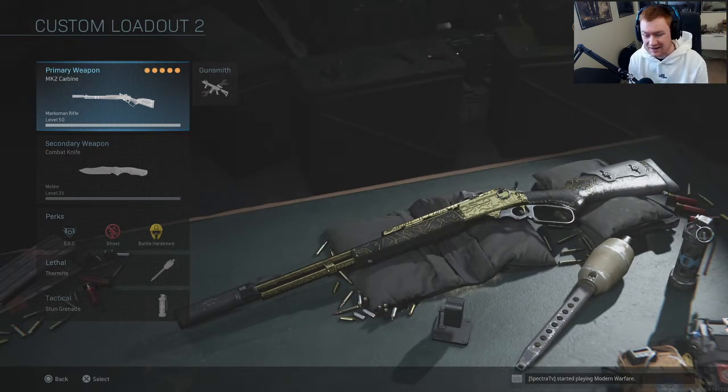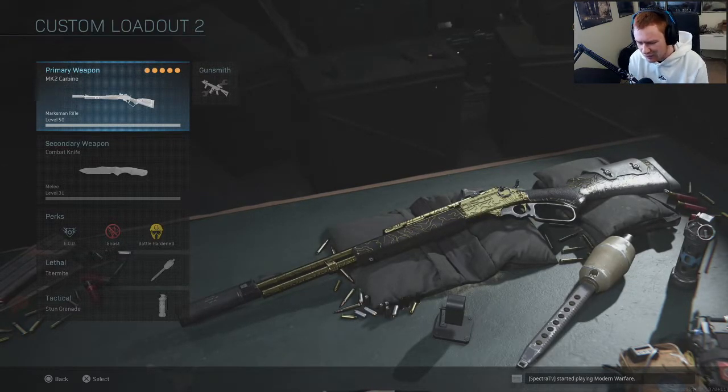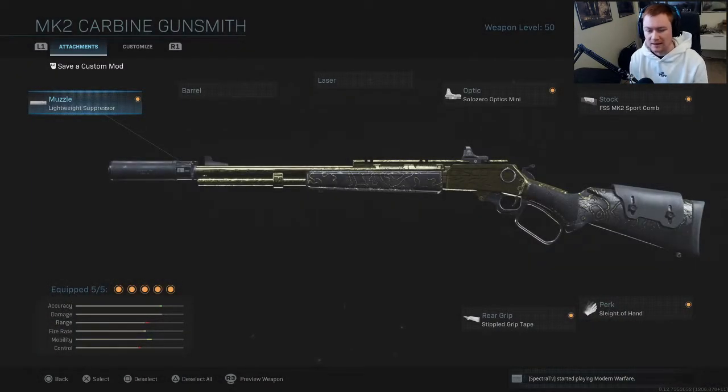I think you could probably get this gun gold in core as well. You may need a little different attachments than what I have on the weapon, but I do think it's possible. It is a single shot weapon, so hopefully it's a one-hit kill in core as well. But I did do it in hardcore, so let's jump right into the attachments.